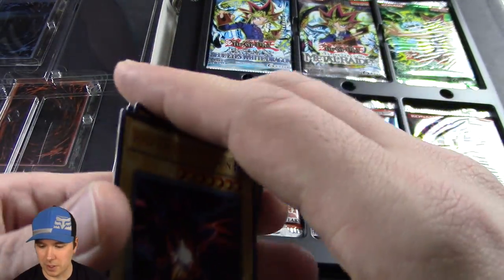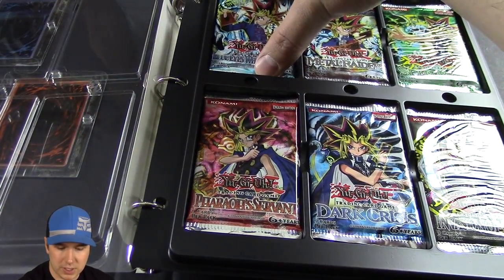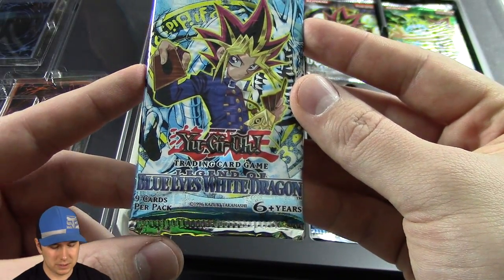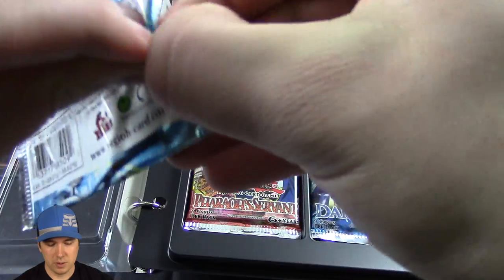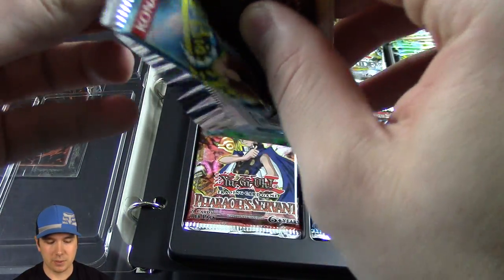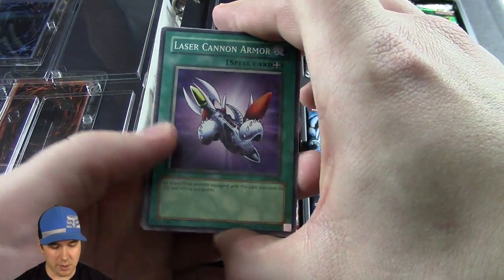I know these things are like impossible to find, and Troll and Toad really hooked us up today. Let's start things off with the first set ever created: The Legend of Blue-Eyes White Dragon. Let's hope that we pull a Blue-Eyes White Dragon or an Exodia Head. I mean, anything would be great — the cards are so old, it's amazing. But that would just be super epic.